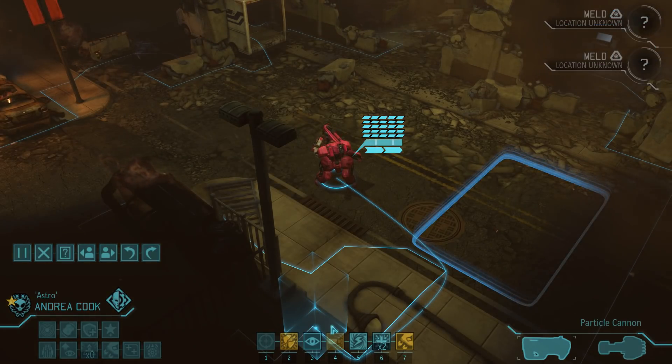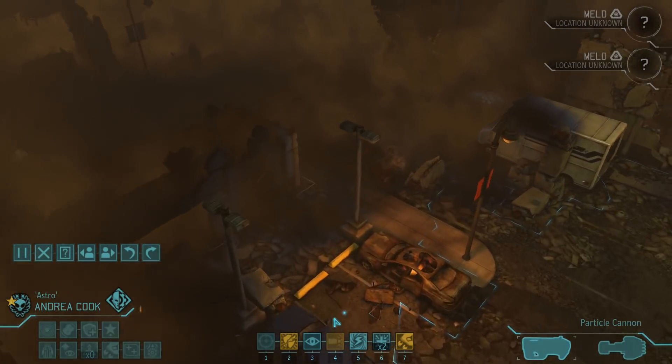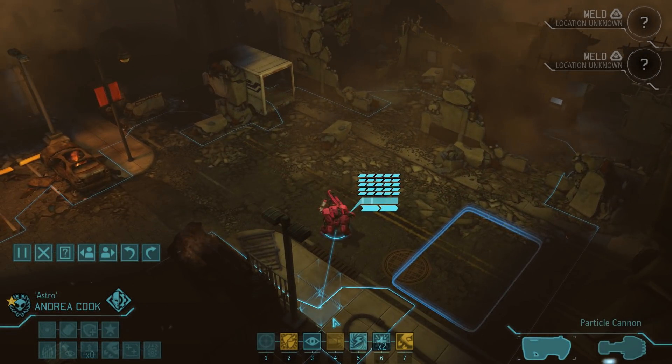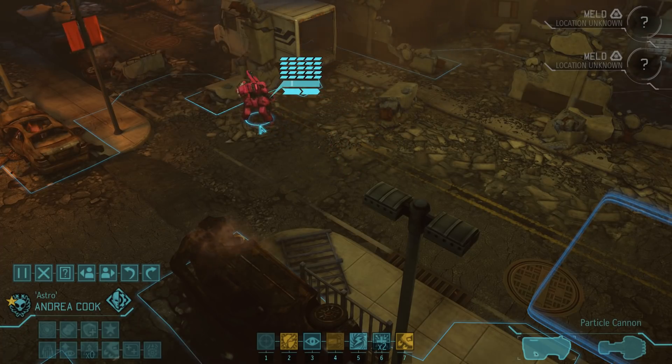From here on out we want to proceed very carefully. For this mission to go smoothly it is important that we detect enemies on their turn and ideally land a reaction shot, which is why we will only move Andrea up a few tiles each turn. This also means that Melt is very much a secondary objective — she can grab it even though she's in a mech suit, but we will only go for that if the risk is minimal.